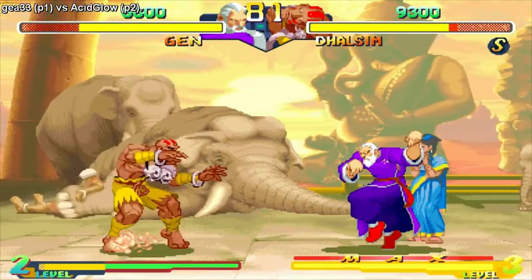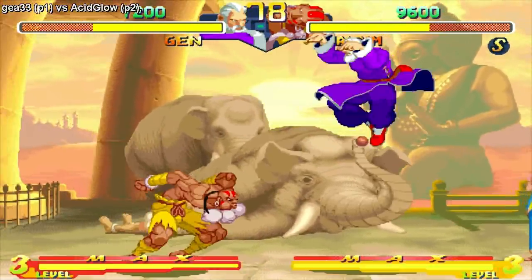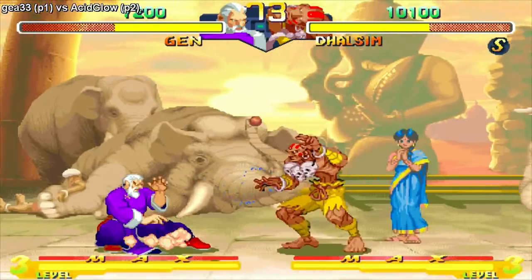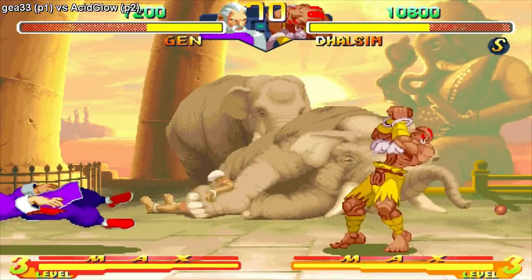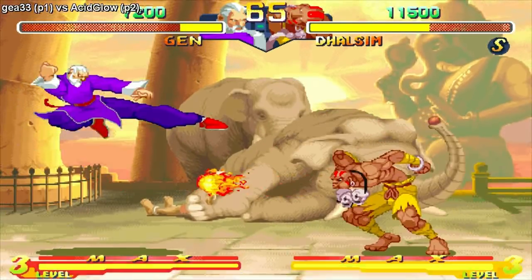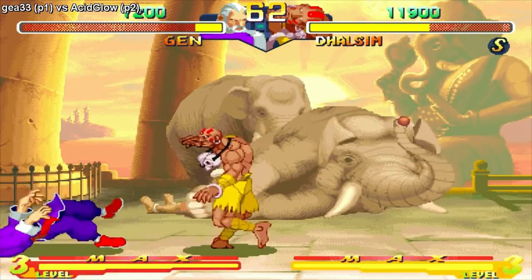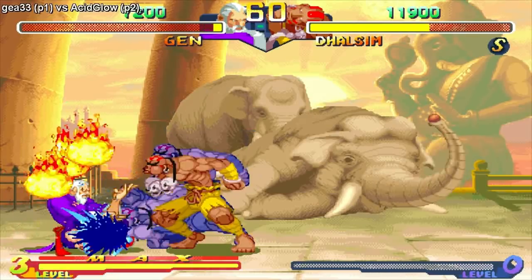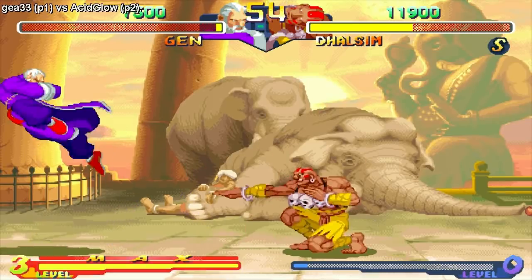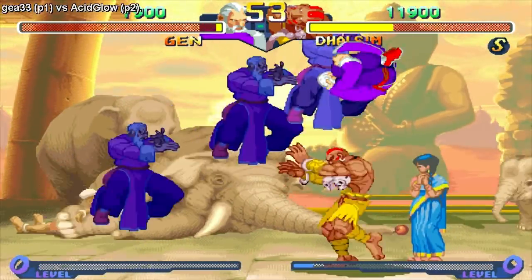I wonder how negative on block those drill kicks are. This teleport is pretty good to get him out of the corner, but the recovery is pretty vulnerable. I'll try to get some block damage and sweep — no, that was too slow startup. I should have done a crouching weak kick.